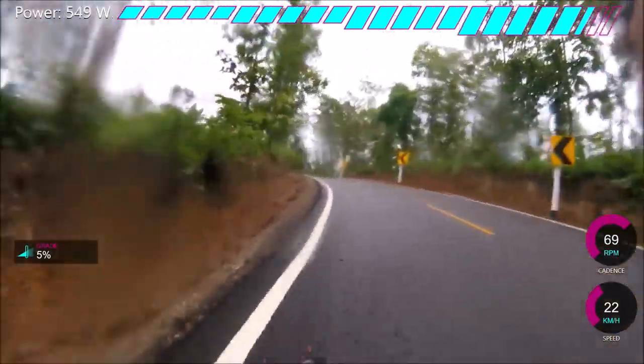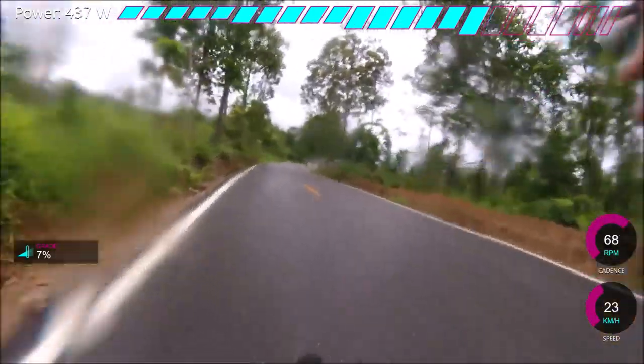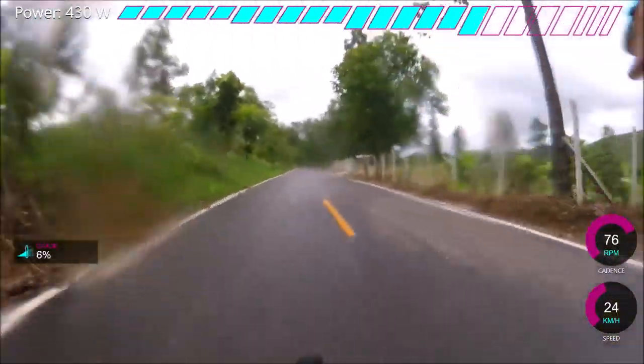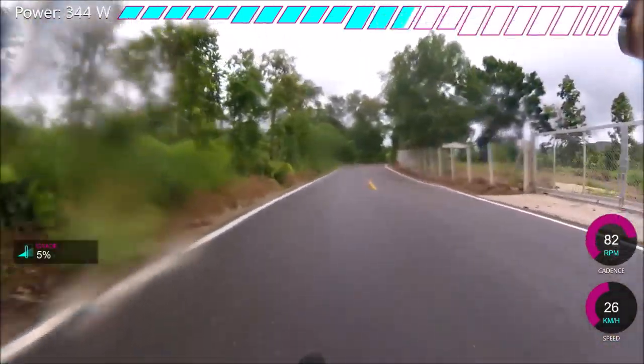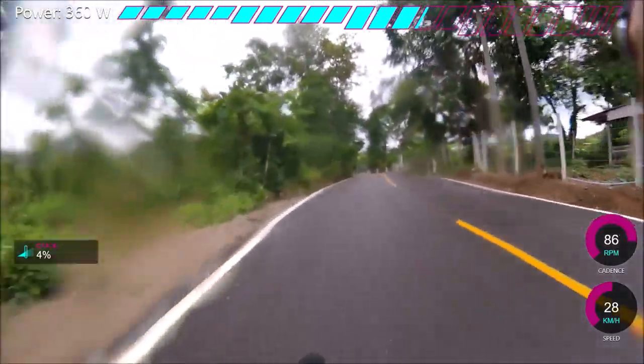But if you've got gradient changes, it makes sense to go harder on the steep parts, because there's less air resistance when you're going slower. If you add 50 watts on the faster parts, you're not going to go that much faster — maybe 2km/h. If you add 50 watts on the steep part, you might go 3km/h faster.